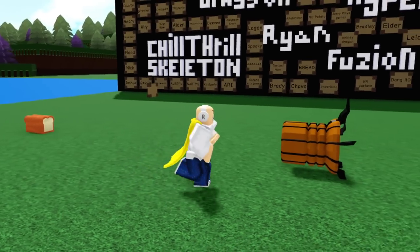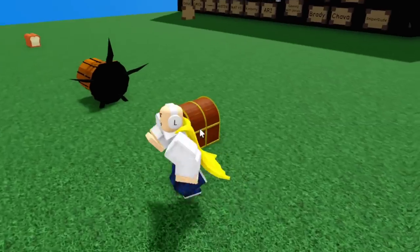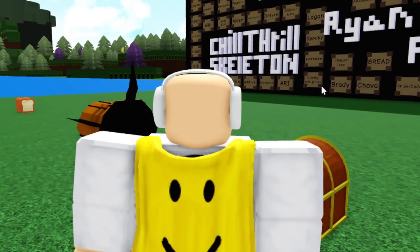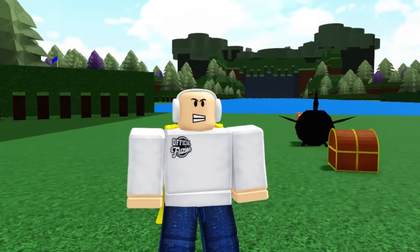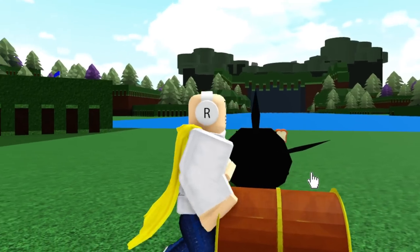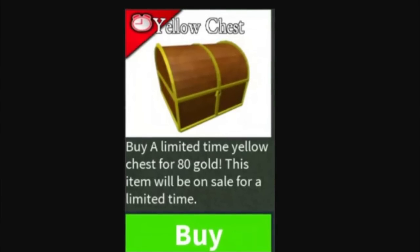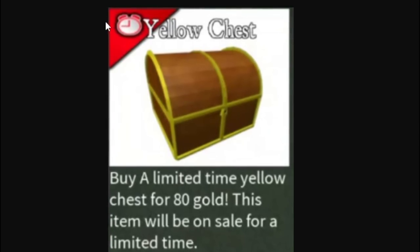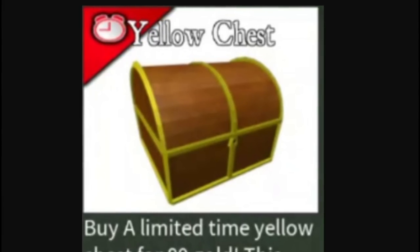The Golden Chest is the only block in Build a Boat that actually drops real gold — when it breaks, it drops gold bars you can pick up and add to your account. It's a cool item, though not very efficient for grinding since duping thousands at once only yields about 100 gold. I got mine from a code, but it was also available in the shop for literally just about one day, sold for 80 gold, which was incredible value in hindsight.